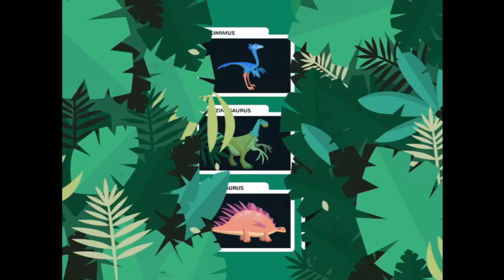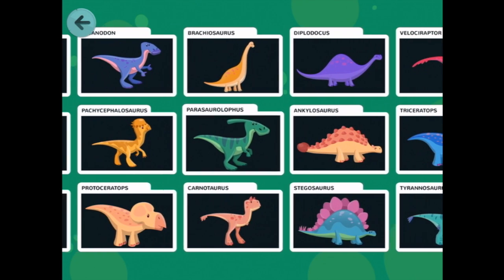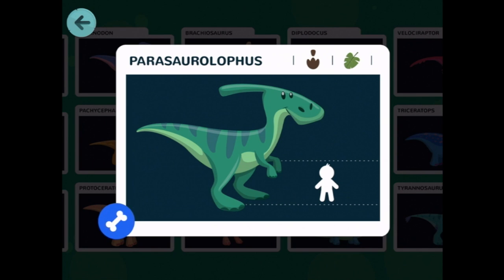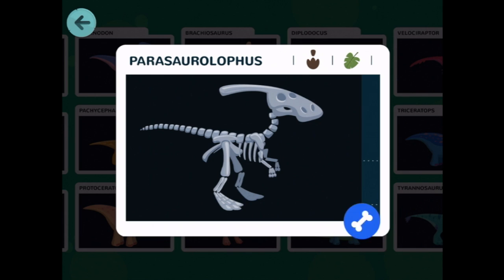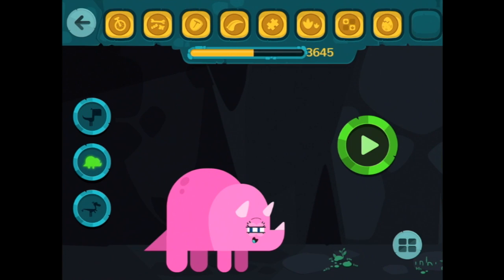What's in there? It's a Parasaurolophus. Let me have a look. Parasaurolophus? It's quite big. It's a herbivore. Lucy and I did quite well together.